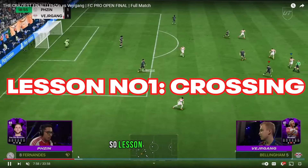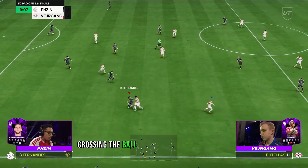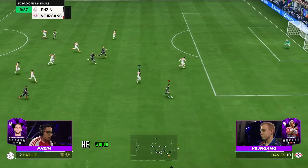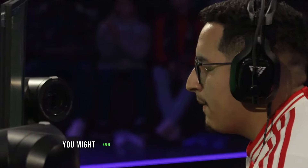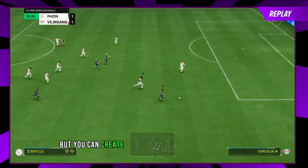Lesson number one is crossing. Ph Zin's game relied a lot on crossing the ball to Haaland on the back post and then knocking it down mostly for a tap-in, or sometimes he would score the header directly. Throughout the tournament, as you can see here, he uses the volley. You might argue it is because he uses Team of the Year Haaland, which is true.